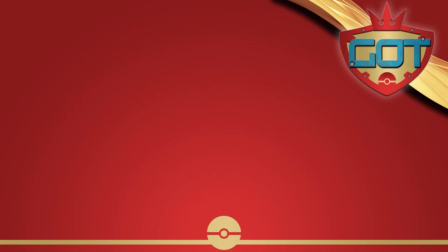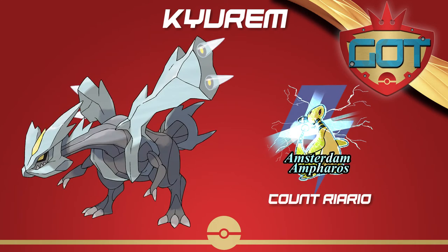What's good guys, this is your host O34, back at it again with another GOT unique pick showcase. Just like last time, we're going to go over a Pokemon that was picked only once out of all 128 teams in the GOT. Today we'll look at Kyurem, which was picked by Count Riario of the Amsterdam Ampharos.